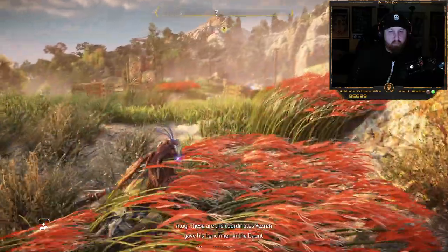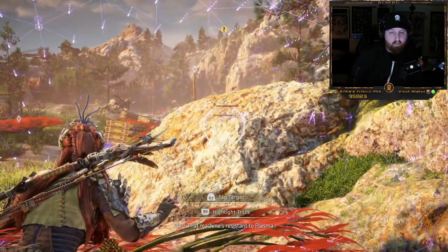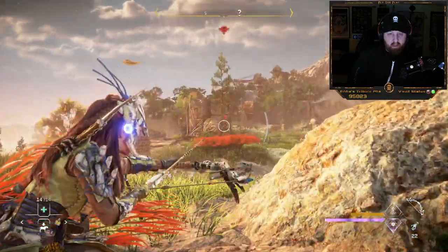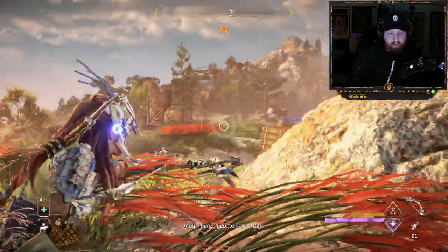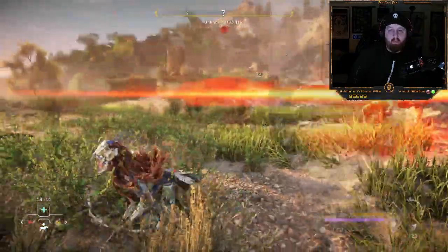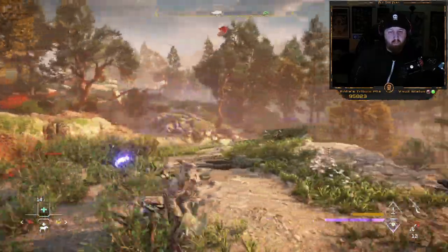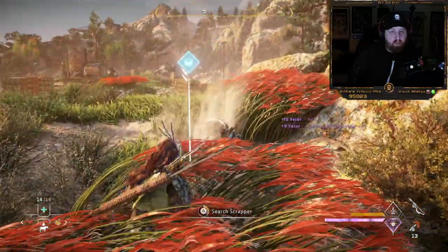These are the coordinates that Fezra gave his henchmen. Time to see what the Eclipse are up to. The machine's resistant to plasma. These machines look like they've been overridden — I better be careful. Okay, that guy over there gave up his search already.